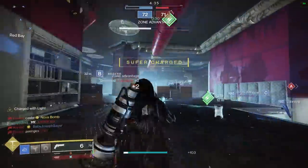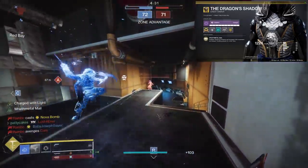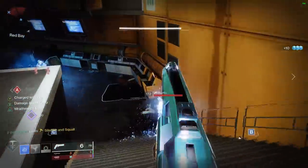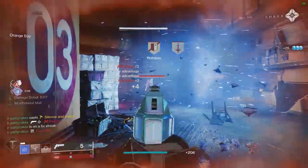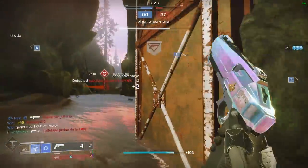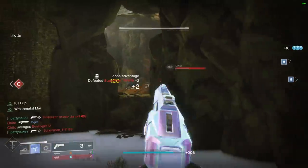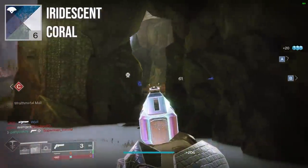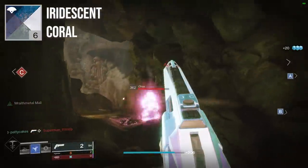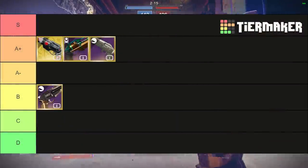Crimil's Dagger pairs incredibly well with exotics like Dragon's Shadow or the Marksman's Dodge on Hunter so you can quickly reload to mitigate that small magazine while getting the Kill Clip damage bonus. The model is really clean and easy to use — it looks amazing with the Iridescent Coral Shader. It's an excellent 120rpm hand cannon with access to Kill Clip and Rangefinder, and that's why it ranks in the A-plus tier.